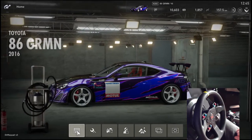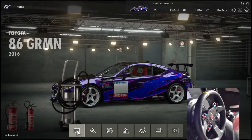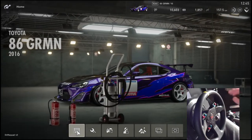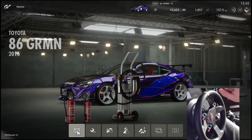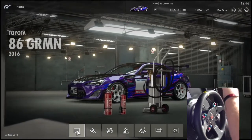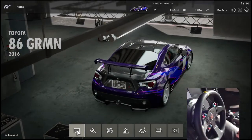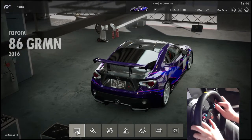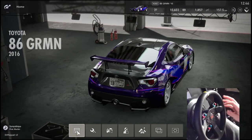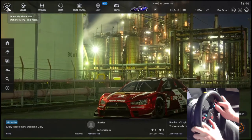I cannot pick just one livery — I have multiple of the same car with different liveries. Anyway, what you need to do is get the Toyota 86, but it's the GRMN class — the one with the spoiler. It's not a Group 4 and it's not the stock one either. The Group 4 is a little bit harder to drift.